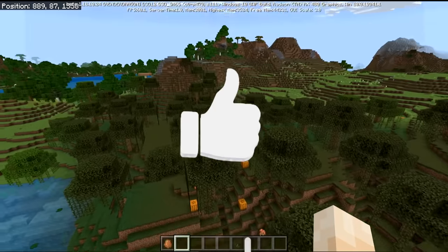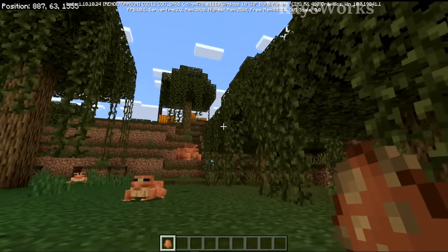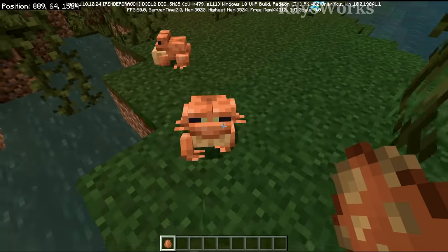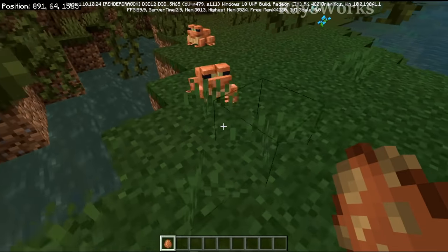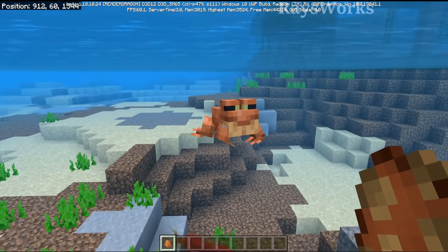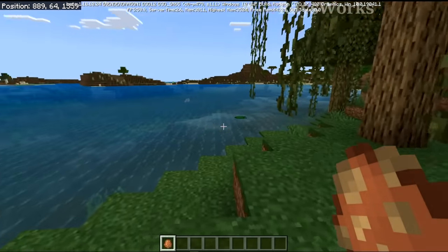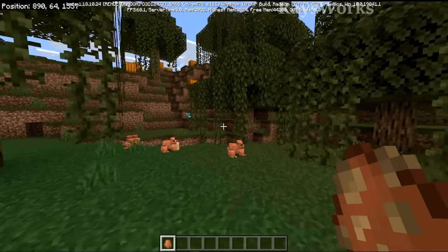Frogs can naturally be found inside swamps. They do their iconic jumping, and they also walk, which looks really funny - kind of like a little waddle. Frogs can also swim; they have a different animation where their legs are kind of sprawled out. It looks really cool. Since they are amphibians, they can be just fine in water as well as on land.